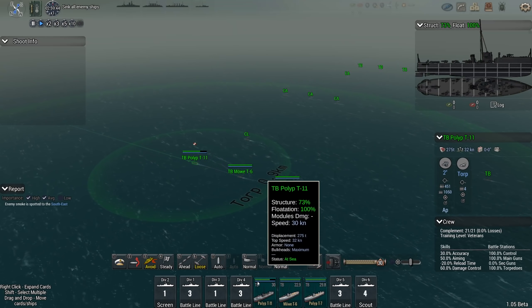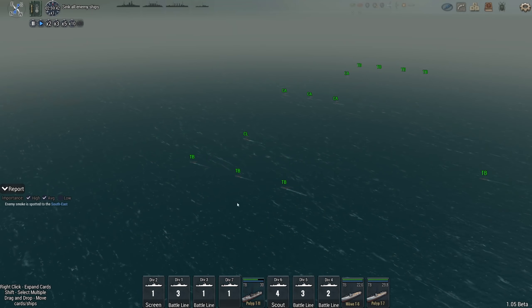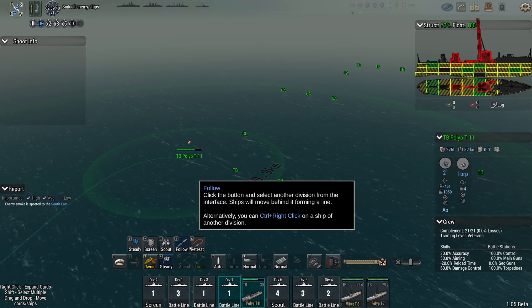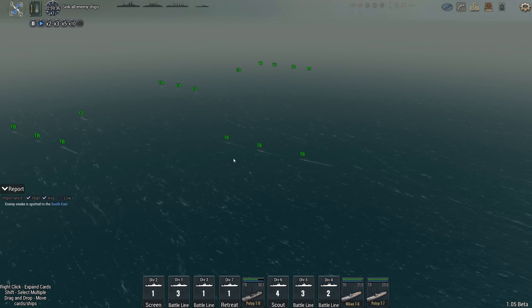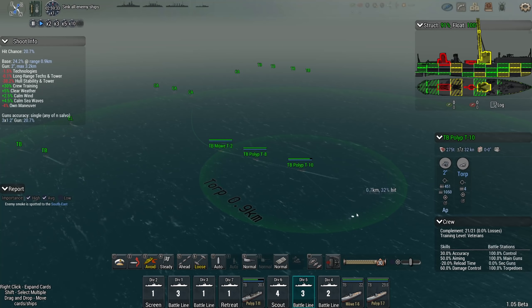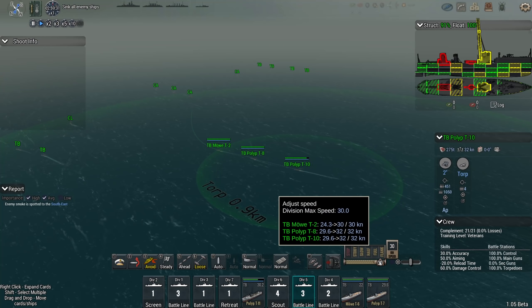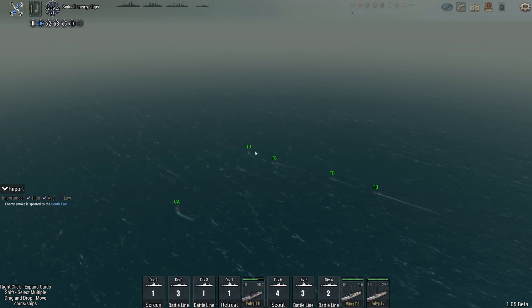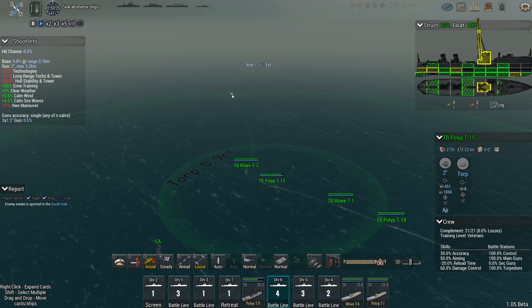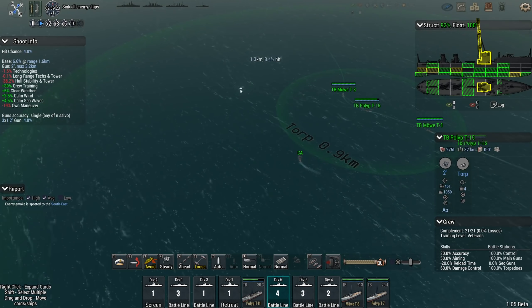The T-11 was not fixed in time, so I'm going to detach it and have it turn away from this fight. I'd like to use ships that are actually combat capable. The Polyp T-10 as well — you can still get up to best speed, that's fine. Who is leading this formation and why are they not going in a straight line?